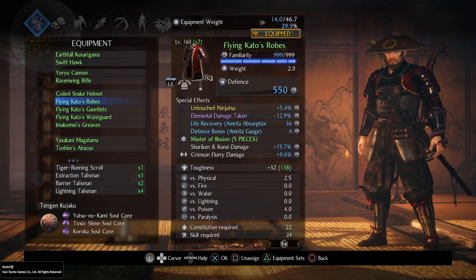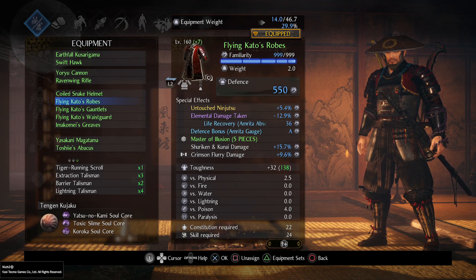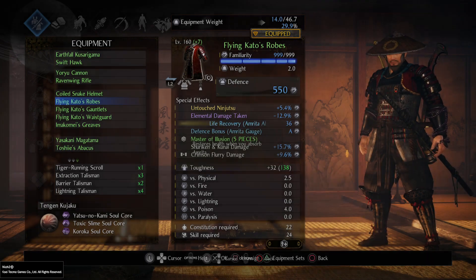Back to gear. The chest is Flying Kato's Robes, and I want to have Untouched Ninjutsu with shuriken and kunai damage on every part of my gear. Another important thing to roll on the chest is Life Recovery Amrita Absorption. You can improve it even more by joining the Toyotomi clan — healing from getting Amrita is very helpful.